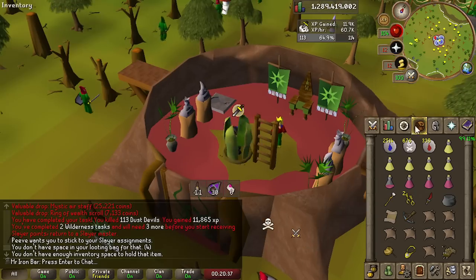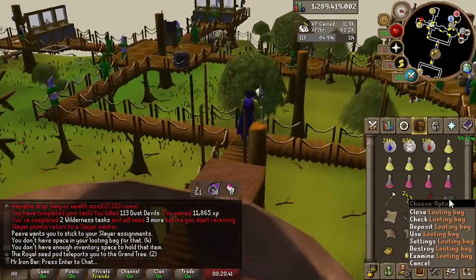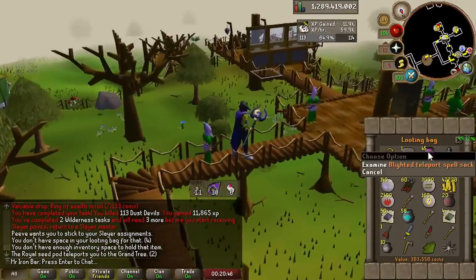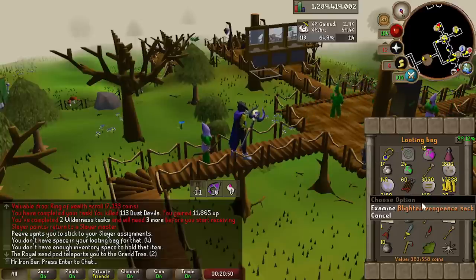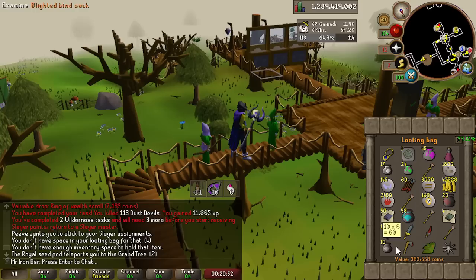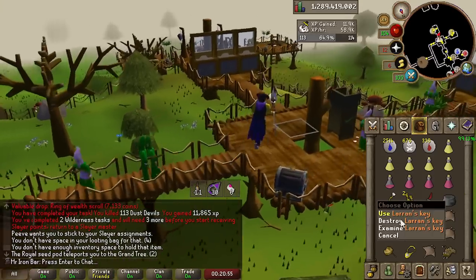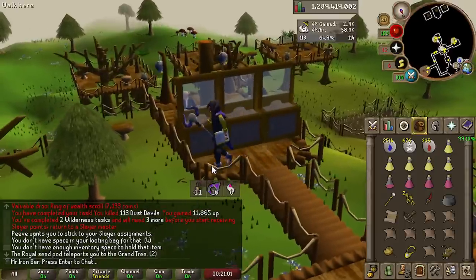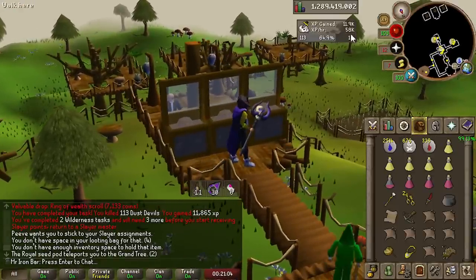I can definitely get hooked on this because on top of the collection lock stuff, you get so many extra things like blighted sacks that contain built-in spells for the wilderness — like the blighted ice sacks for ice barraging. Vengeance sacks too, those are really good for anti-PKing. Wilderness slayer was actually really fun with the scepter, so I'm definitely going to do more of that in the future. Maybe try to get 100 keys and see if I can get some nice collection lock slots along the way.